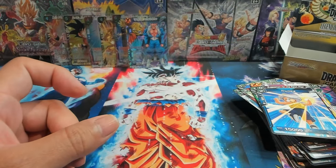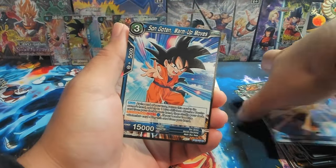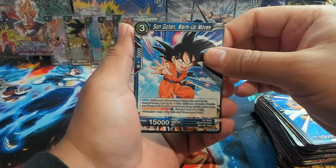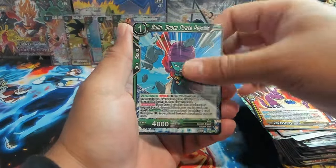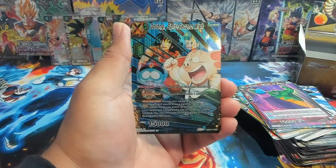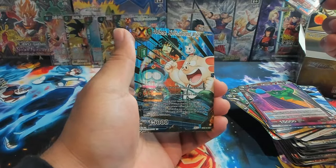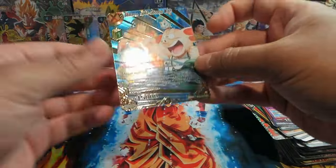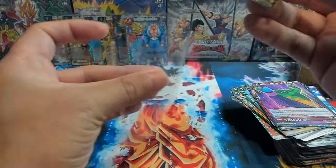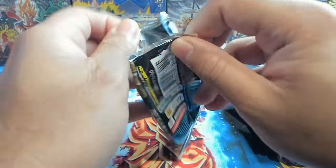Six SRs so far with no SPRs, SLRs, Dragon Ball rares, secret rares or god rares — none of that. Hopefully the last four packs have all of the goods because your boy is sweating. We have Bujin, Drum, Vegeta Warrior Spirit, and oh there we go — we have a Dragon Ball rare! Oolong Spirit Split Second Wish. This is a funny one to pull because this is literally Oolong wishing for the softest pair of undies. That's hilarious — okay let's go, finally a big hit!